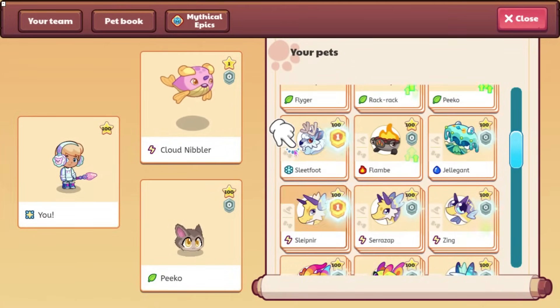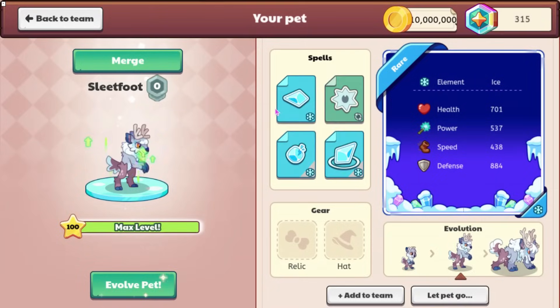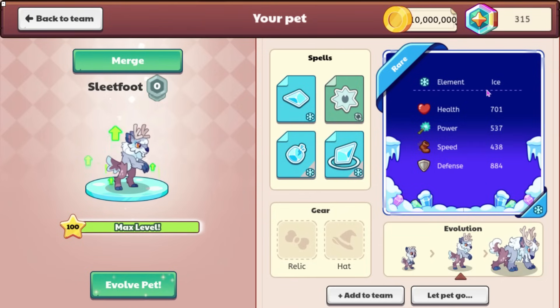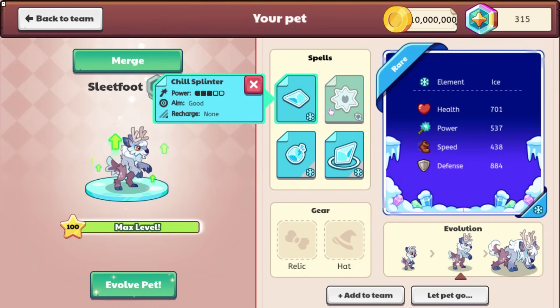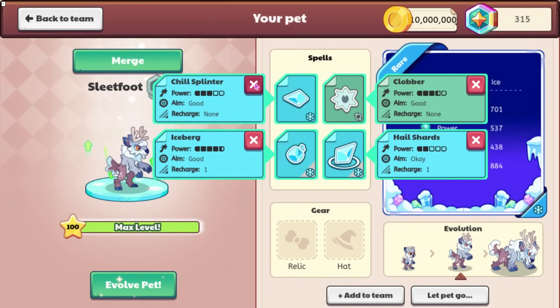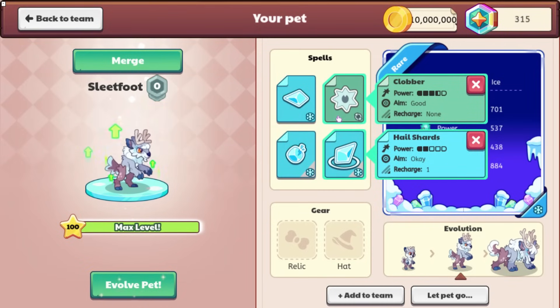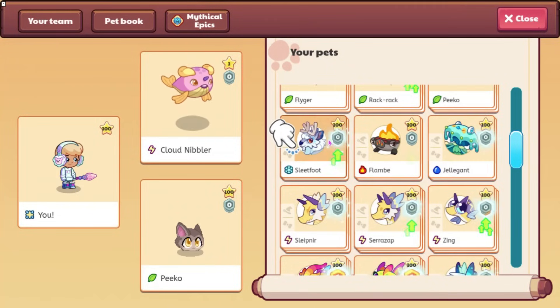Here are two of the other pets. We have Sleep Foot — I don't know why it has a hand above it — but Sleep Foot has a health of 701, power of 537, speed of 438, and defense of 884. It does Chill Splinter, Clobber, Iceberg, and Hail Shard. This is what its attack animation looks like, and I think this pet looks pretty good as well.